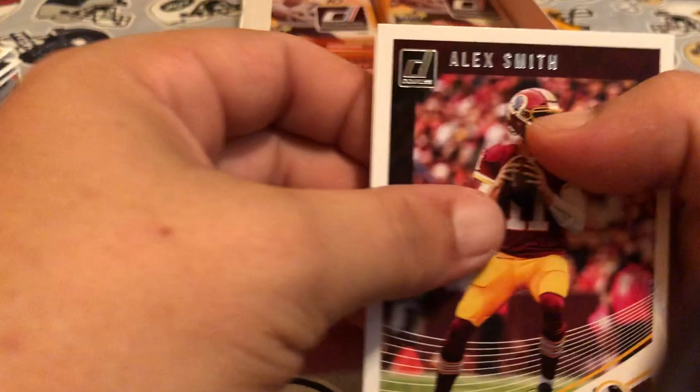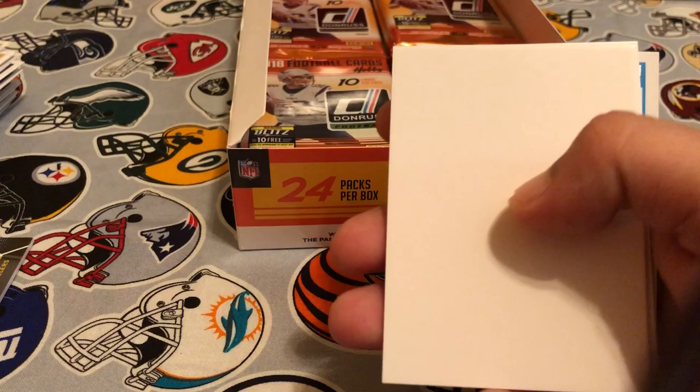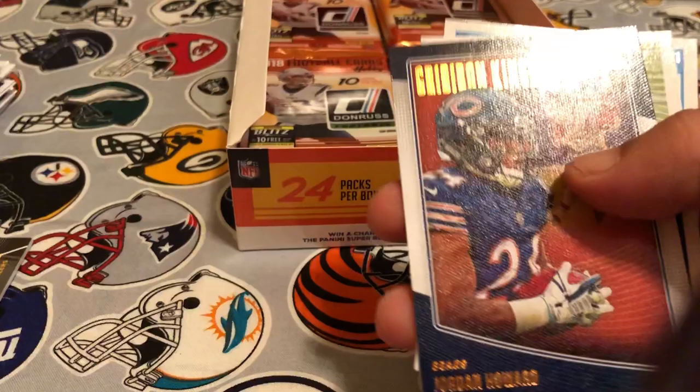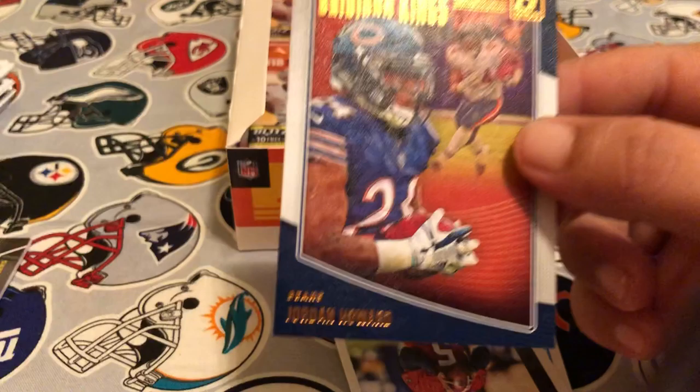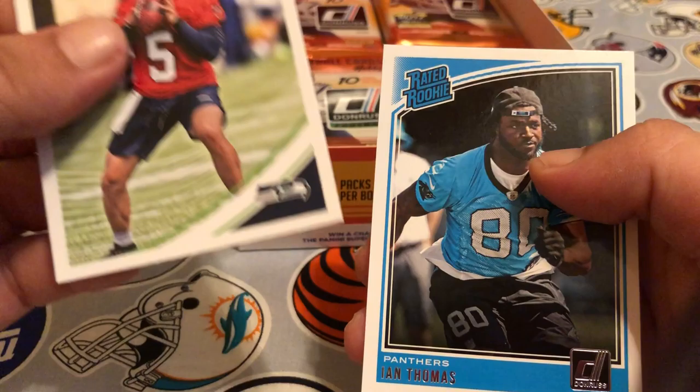Pack nine: Alex Smith, Jimmy Graham, Greg Olsen, Josh McCown, Michael Crabtree, A.J. Green. Nice filler card. Got an Opulence of Kurt Warner. Jordan Howard Gridiron Kings — that is a nice looking card, will definitely be making its way to my PC for sure. And then Alex McGough and Ian Thomas.